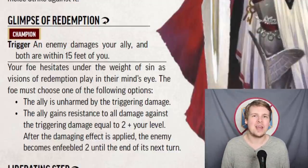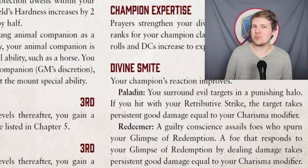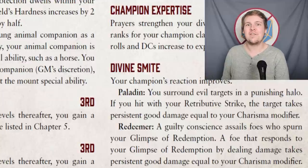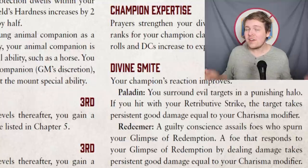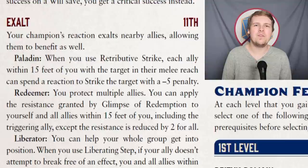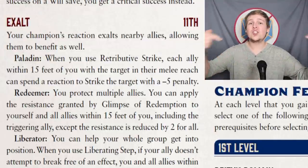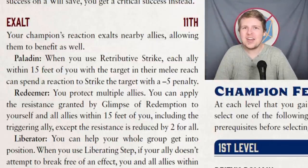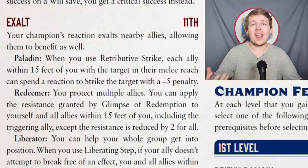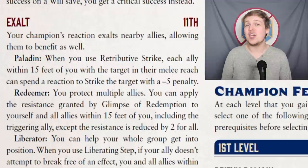Level 9's Divine Smite for the Redeemer is just a flat upgrade. Whereas the paladin needs to hit with their Retributive Strike, any foe that still deals damage from your Glimpse of Redemption just takes persistent good damage equal to your Charisma modifier — the only way they avoid this is to completely cancel their attack. The Exalt effect for the Redeemer at level 11 is actually really powerful against party-wide AoE damage. When you use your Glimpse of Redemption, you can grant the resistance to the ally as well as yourself and all other allies within 15 feet. The total resistance is reduced by 2 to just equal your level, but if you and 4 allies are caught in a fireball, all of you can reduce that damage by your level.